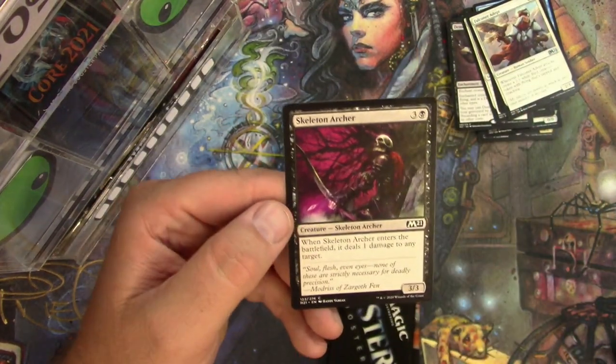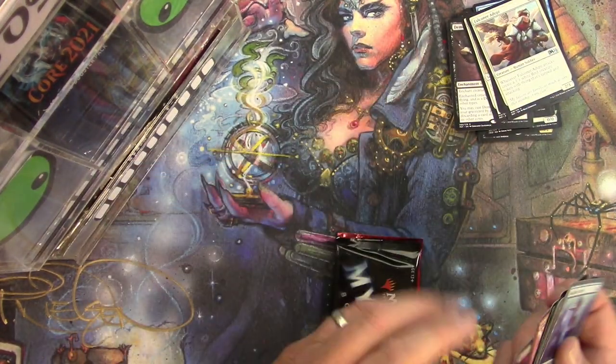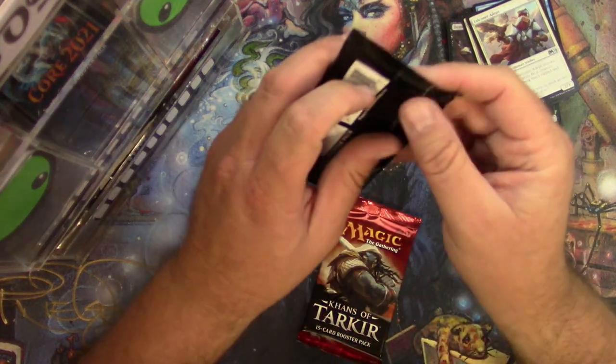Cancel and an Archer — wow, look at that archer. I love a good skeleton art, I gotta say. All right, Mystery Booster for Steven.